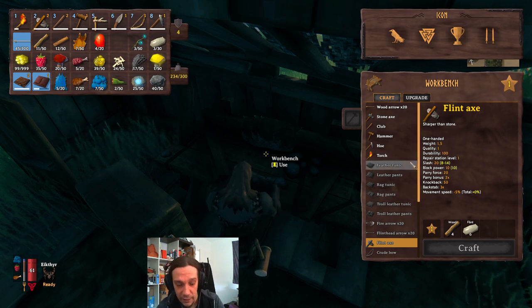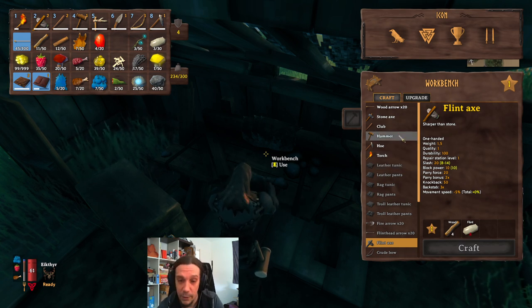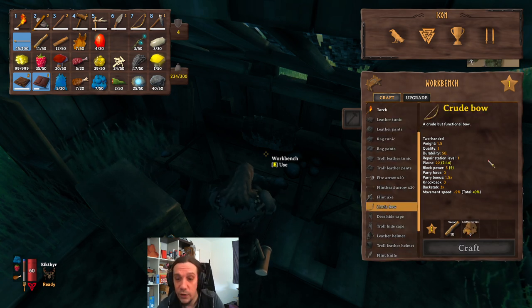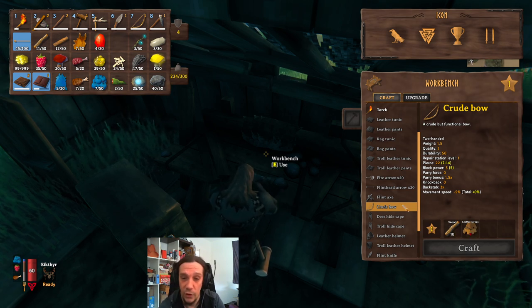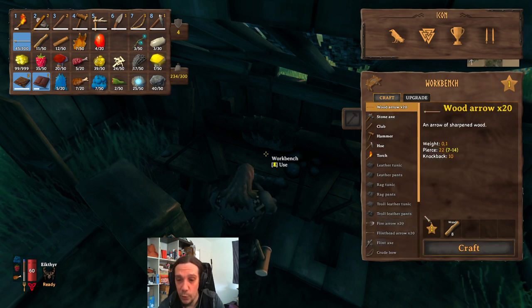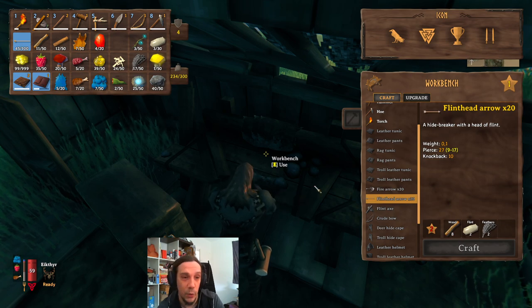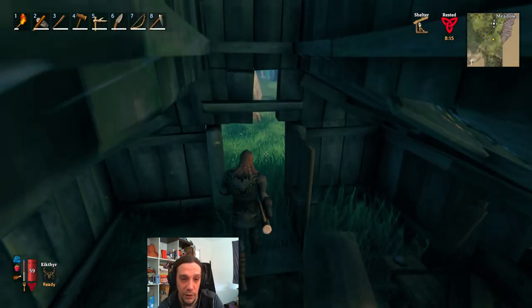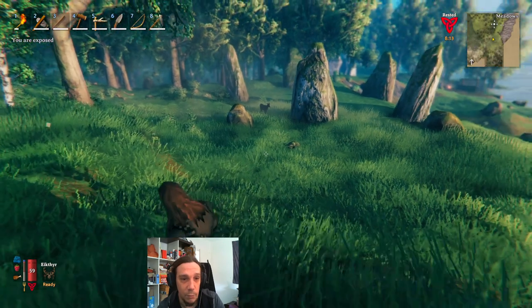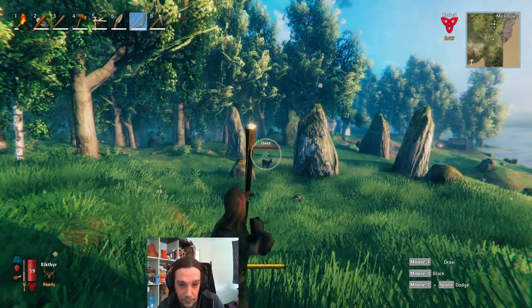We can also talk about early game crafting. A bow is one of the most important things to begin with. You will need a lot of leather scraps; wood is no problem at all. Arrows can be crafted simply with wood, or flint head arrows if you have the necessary resources. Why is the bow so important? Because with a bow you are really easily able to hunt deer.